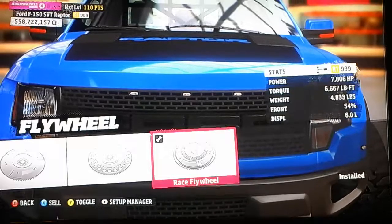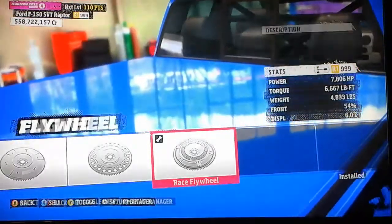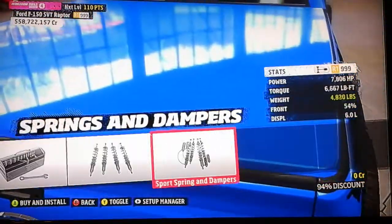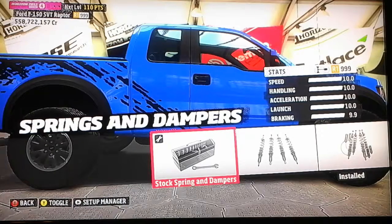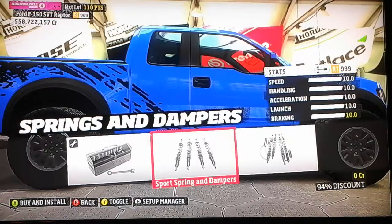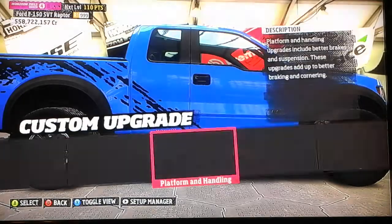So we are currently making 7,800 horsepower, weighing in at about 4,800 pounds, and I haven't done tires yet. You see, these springs make it a lot stiffer. I don't know if I'm going to use those though — I think I'm going to stick with the stock ones, because I experimented with this car a bit before the video and found that these work better.